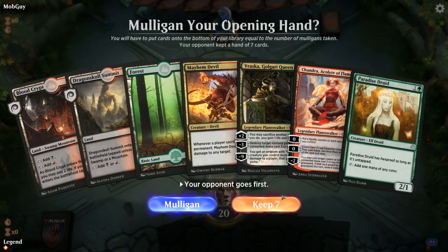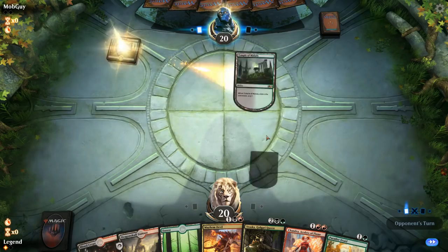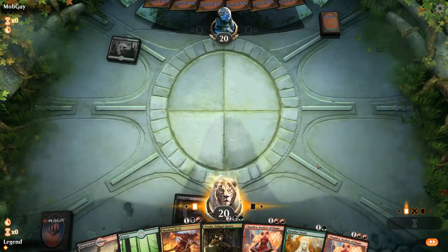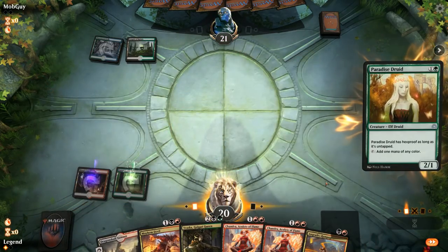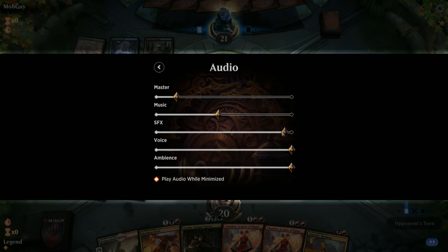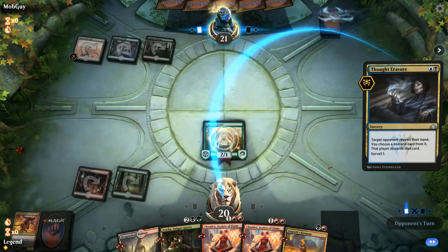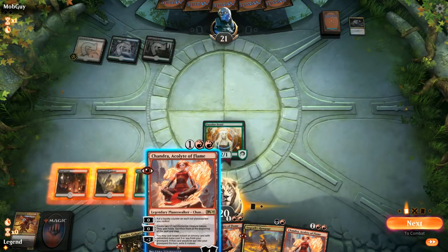Hand seems okay — turn two Druid, turn three Vraska. I've got Chandra to go with the Devil, so that's the keeper. I had to turn off the sound effects for a second since there's a sound bug going off in the background that doesn't stop. Just play a Blood Crypt for now and play our turn two Druid. Thought Erasure — might grab the Mayhem Devil, could grab Vraska. Looks like we actually didn't submit our sideboard since we still have Angrath's Rampage, so we might have timed out of sideboarding — pretty unfortunate since I'm pretty sure I submitted before the timer ran out.